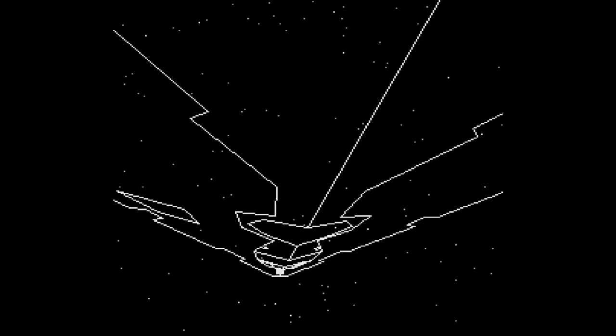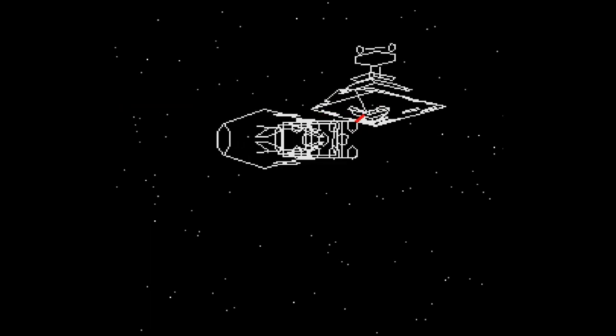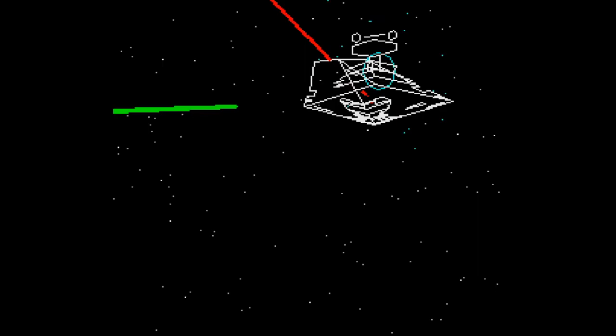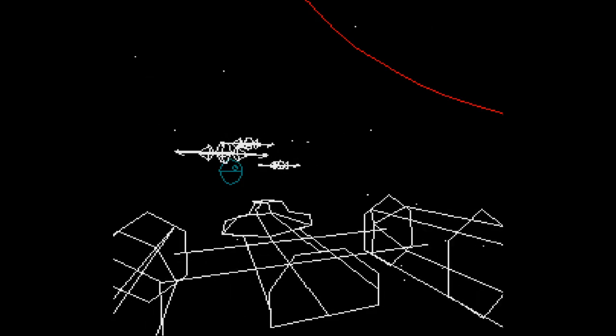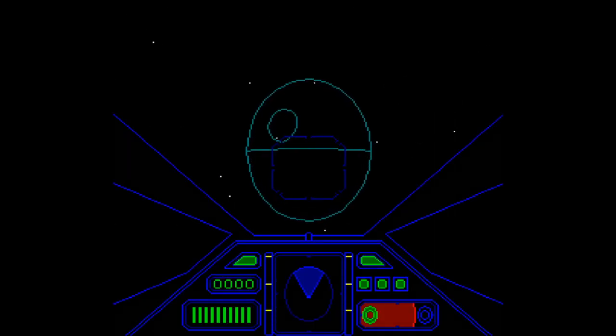The game was only to be released in Japan. Attack on the Death Star placed its players in the cockpit of an X-Wing during the Battle of Yavin, as seen in A New Hope. This battle was as iconic as the movie it came from, so it made sense to use it as a source to base the entire game on.